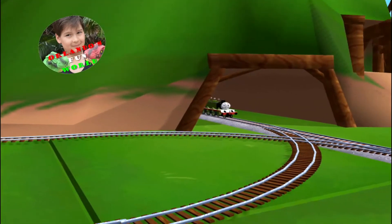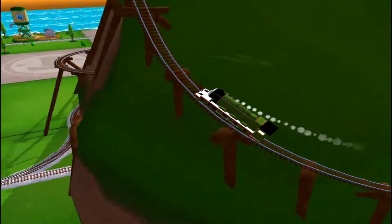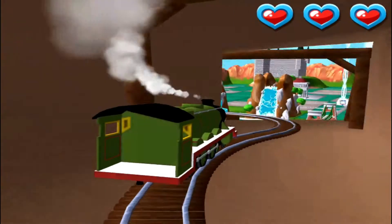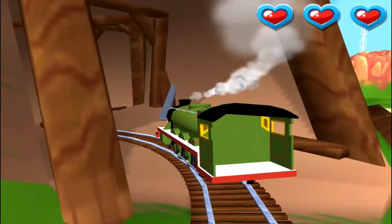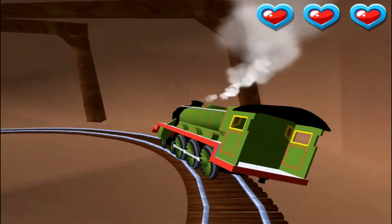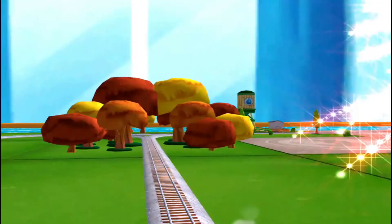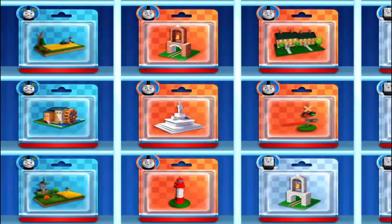Only the boldest of engines will try Crazy Coaster Mountain. Steer your engines through the sharp curves. Swipe left or right. Excellent! Well done! That was very exciting! Time to pick a special surprise!